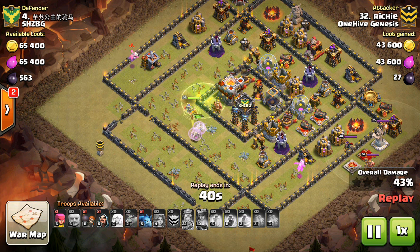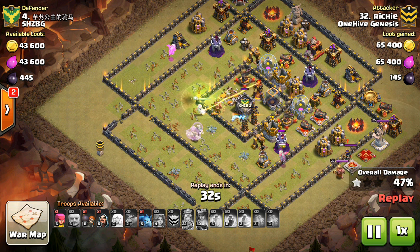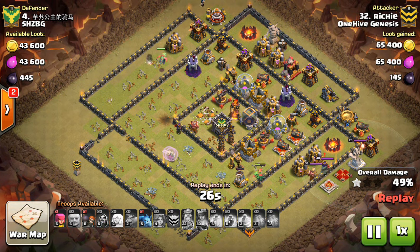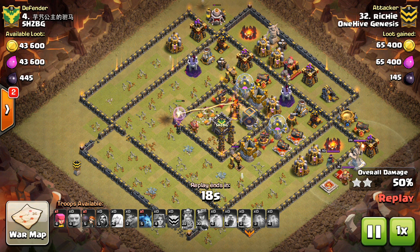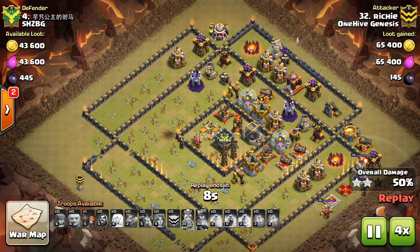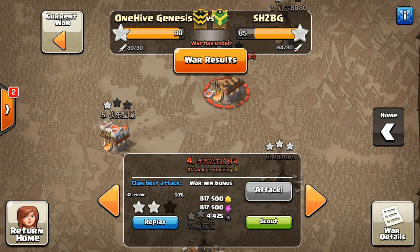Things are going down pretty fast to all those Teslas, but the Queen's going to shoot down the town hall. The Eagle's already down so it can't really hurt any of those troops making their way around the outside. The Queen will get another building or two before she goes down, and then the baby dragons will get a little more percentage and secure the two stars. I've always been on the fence about baby dragons as far as how effective they are, but I'm starting to like them more recently. They're not what miners or bowlers have become, but they're definitely an important troop at a number of different town hall levels.